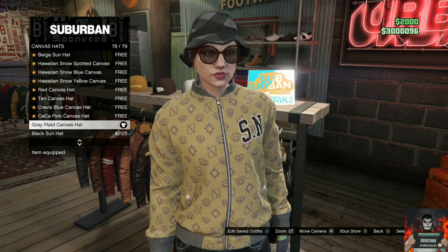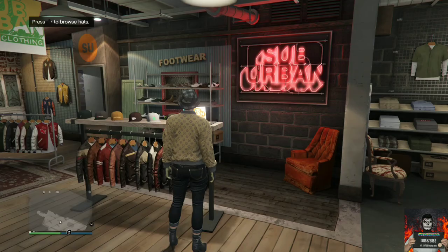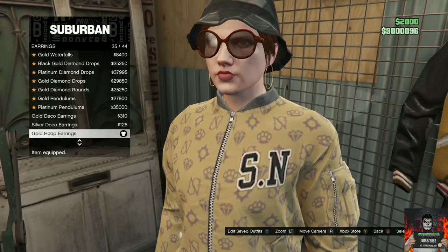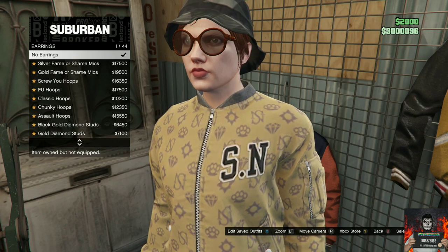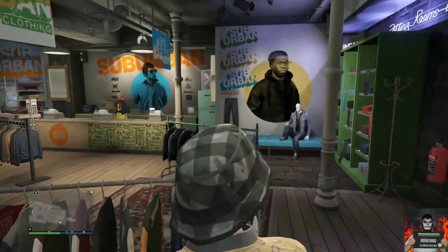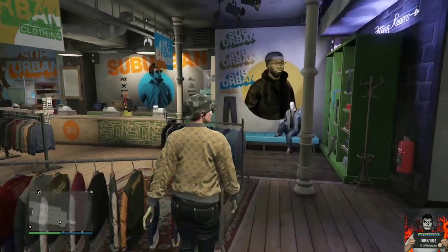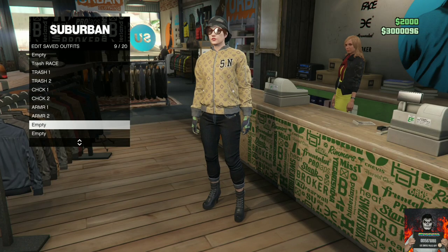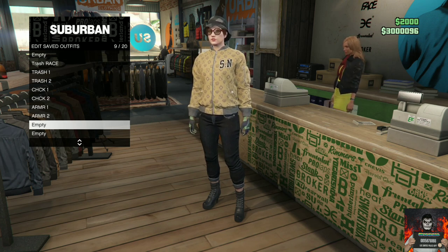Make your way over to accessories. Once on accessories, go over to earrings and remove the earrings off your female character. Then head over to the front counter and save this as an outfit on slot number nine — name it 'Galaxy' or 'Suit', it doesn't matter which one, just make sure you save it on slot number nine.